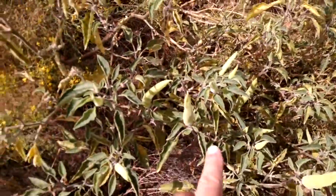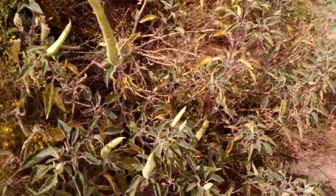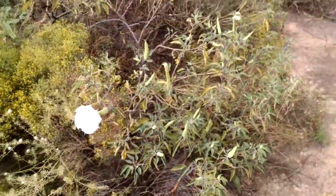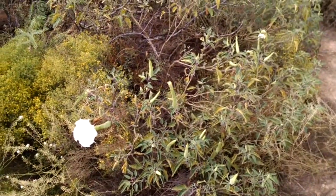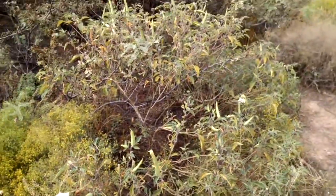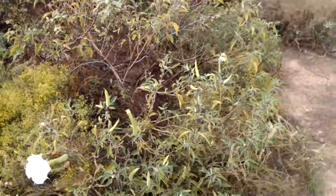Before it blooms, it has little bud shapes. This is what the leaves look like. It's found all over the place — in your yard, along roadsides, in drainage ditches, arroyos, places where the ground has been disturbed like dirt roads and places that have been freshly graded.